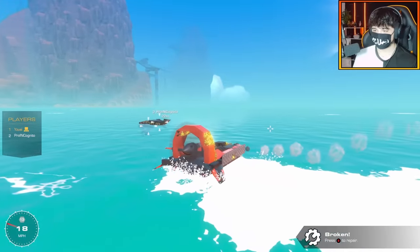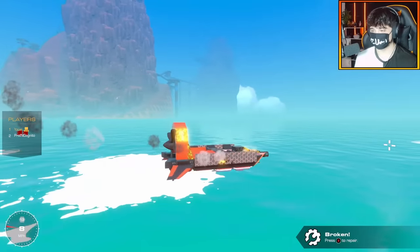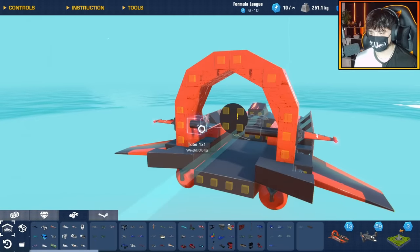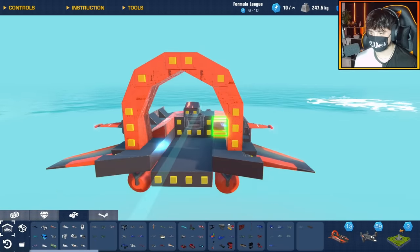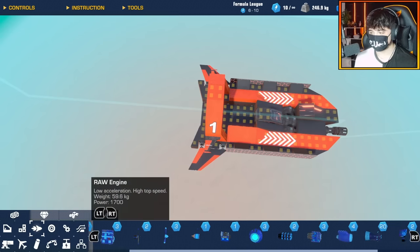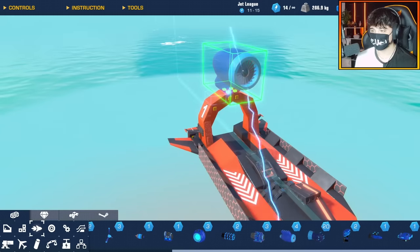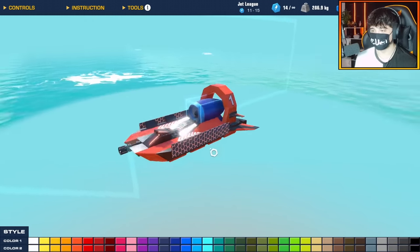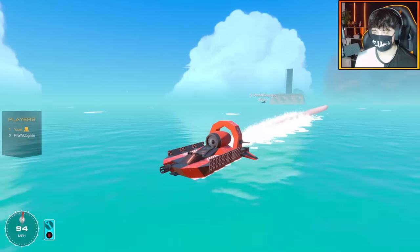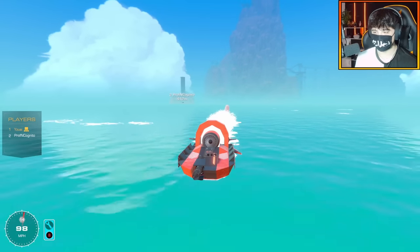I think it's time to upgrade — all right, so we're switching out our props. I'm deleting a few blocks to make space because I planned ahead for this round, and that is a large turbine — a large jet! It looks amazing, like it was meant to be. This is game changing — I'm like double the speed now!